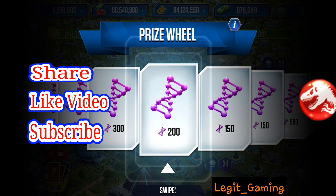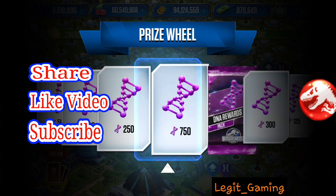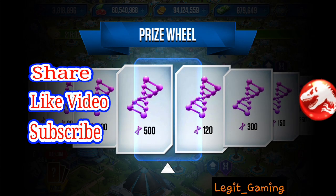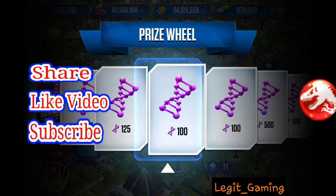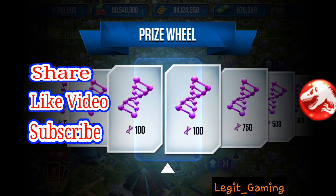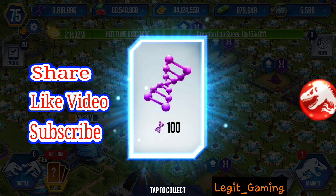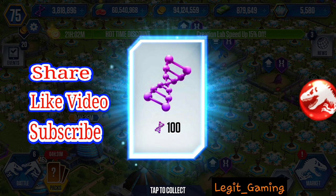It looks like 150 is the lowest DNA on the Spinning Wheel, 500 is the highest, 200 is the second lowest, and 300 is the second highest. Let's see if we get lucky — oh wait, 100 is the lowest. Wow. It's okay.